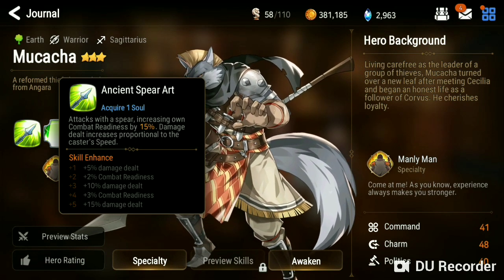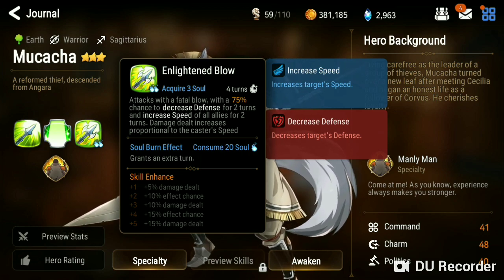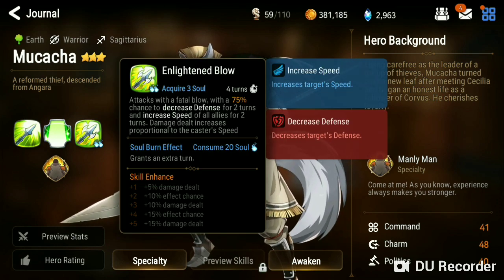He gains combat readiness — I thought he decreased combat readiness, but yeah. So you may not want to use effectiveness as a set, but you can if you feel like it's mandatory. I plan on running Mukacha with Terragnard interior with Roz being the knight in a dual attack engine. So having effectiveness to land his single target defense break isn't all that important because all three of my attacking units have a defense break — if one doesn't land it, the other two will just take turns until they get it.